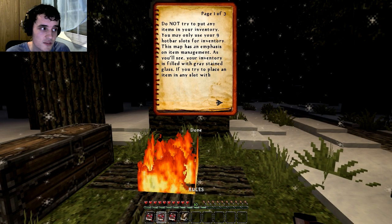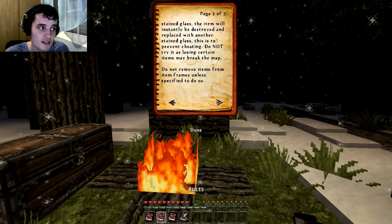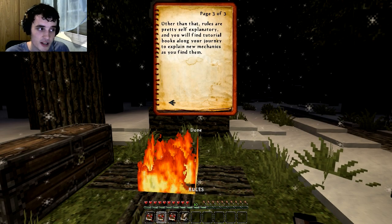Rules. Do not try to put any items in your inventory. You may only use your nine hotbar slots for inventory. This map has an emphasis on item management. As you'll see, your inventory is filled with grey stained glass. If you try to place an item in any slot with stained glass, the item will be instantly destroyed and replaced with another stained glass — this is to prevent cheating. Do not try it, as losing certain items may break the map. Do not remove items from item frames unless specified to do so. Rules are pretty self-explanatory. You will find tutorial books along your journey to explain new mechanics as you find them.